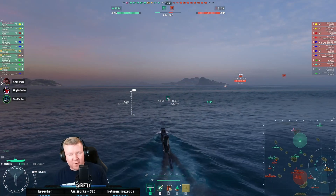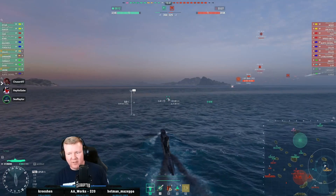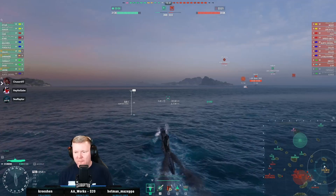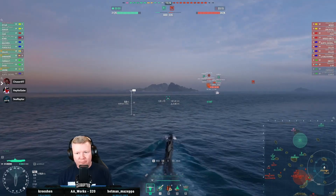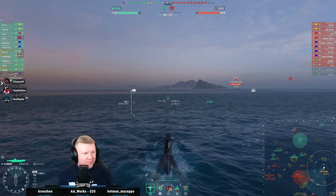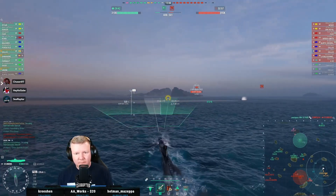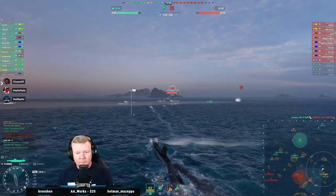We've got planes on our starboard side — friendly planes. We might get a glimpse of the Ark Royal, so keep your eyes open. Striker looks like he might have turned around and gone into the channel in the back. Ideally that's where I want to push, because I don't feel comfortable pushing with a Fuso when we don't have a battleship on our end. Let's see if I can catch this Dallas with his pants down — he's turning to me, so I'm gonna throw a rack out at him. He doesn't even know I'm here.